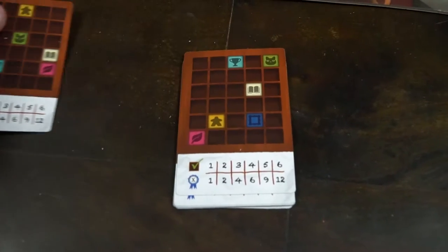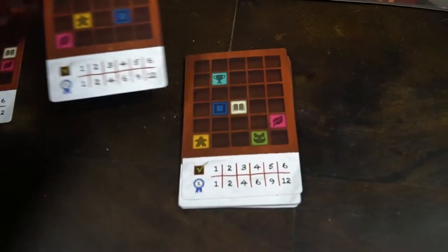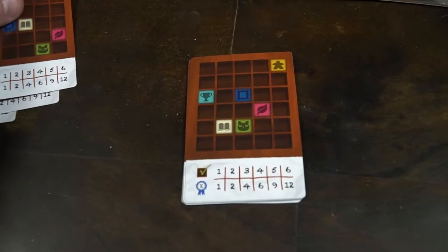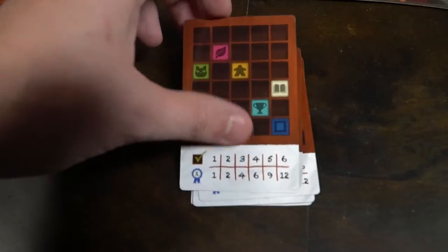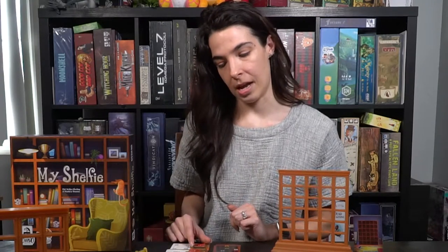There are three ways to score points in My Shelfie: your personal objective card, the open objective cards, and the group adjacency bonuses. On your personal objective card you'll have listed out where you need to place certain tile types on your shelf — the more tile types you get correctly, the more points you'll score cumulatively at the end of the game. Secondly, the open objectives: at the end of your turn you'll check and see if you met any of these open objectives, which will change from game to game, and if you do, you'll take the top tile from that card and that score will be added at the end of the game.